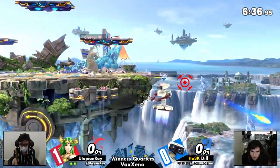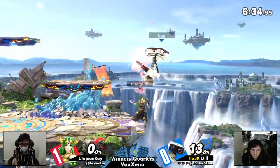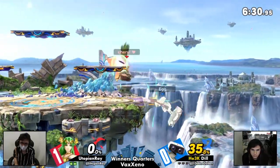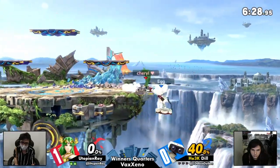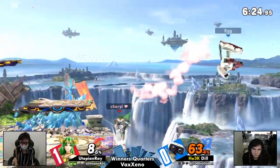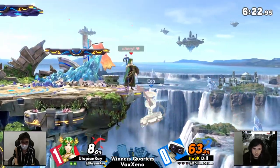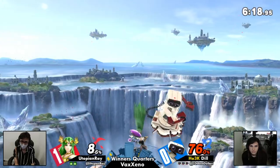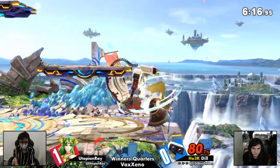Speaking of down-air, we needed to address what was happening on screen — which was a zero-to-death. The apparent adjustment needed on Dill's part was fixing the problem of the advantage state. The problem is he turned you into his target — he broke the target. Zero to death.